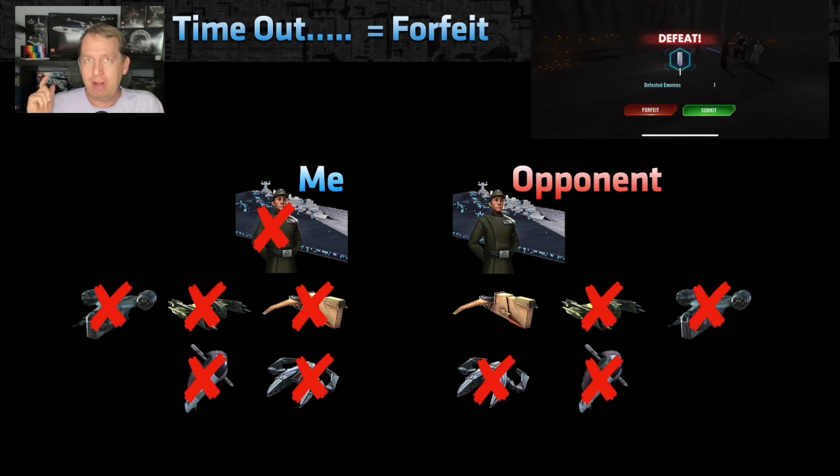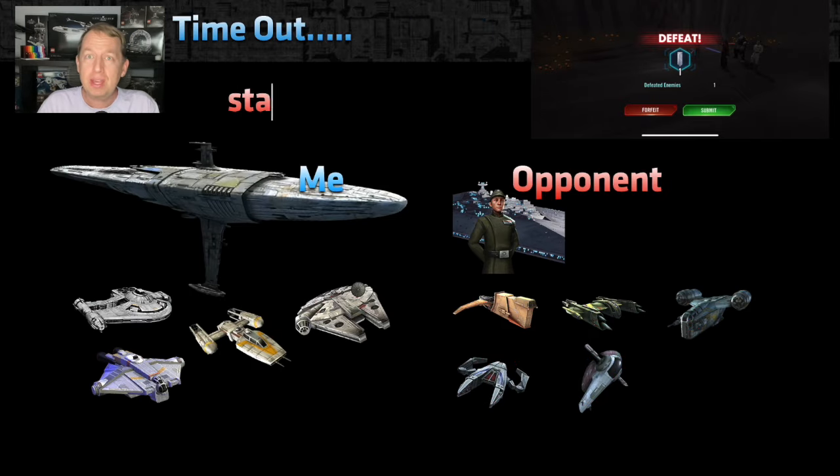But I got distracted when that forfeit/submit screen came up. I just powered off my phone, put it in my pocket, and forgot all about it. When I came back to the game later, lo and behold, the entire enemy team was there — all of them. I had to start over, and now I have to use my Profundity for cleanup that should have been against just a lone Hound's Tooth.